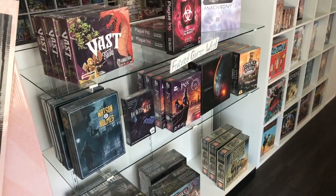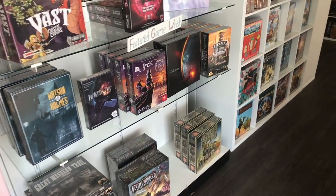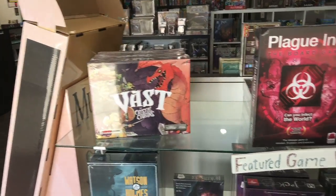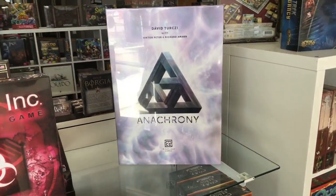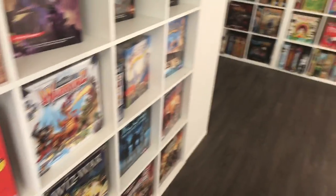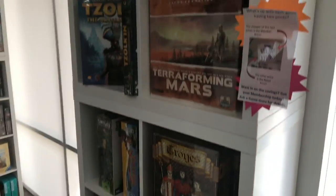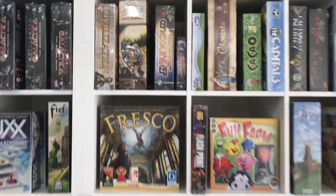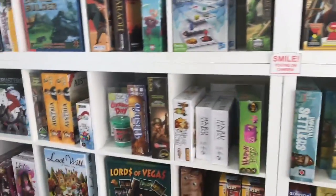First, we have an area where you can buy games. Here's the featured game of the week: Plague Inc., which is a pretty cool game, and Vast Anachrony, which is getting a lot of love despite its terrible cover. Most board game cafes have some games for sale, but this one has more than most and a really good selection. You can see Cosmic Academy on the shelf, so you know they have good taste.